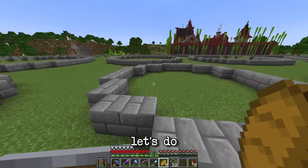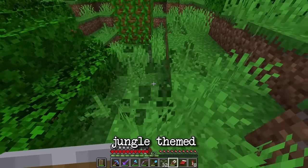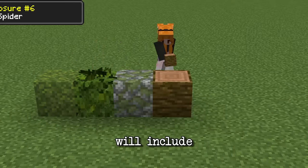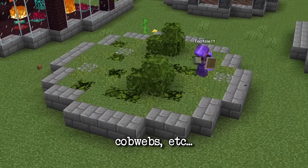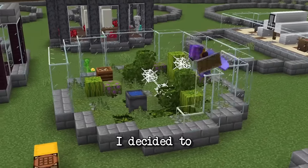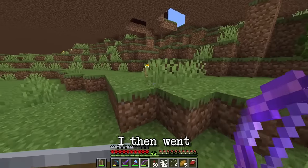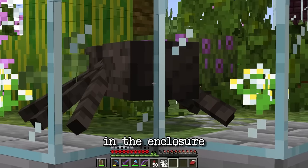Next we're going to do the spider. I was thinking of doing a jungle themed enclosure because a lot of spider species live in rainforests. My block palette will include moss, jungle leaves, mossy cobblestone, cobwebs, etc. To keep the spiders contained I shaped the enclosure into a glass bottle so that the spiders can't climb out. I then went to get a spider that I named Henrietta and brought her into the enclosure.